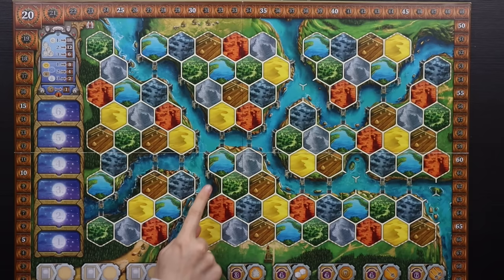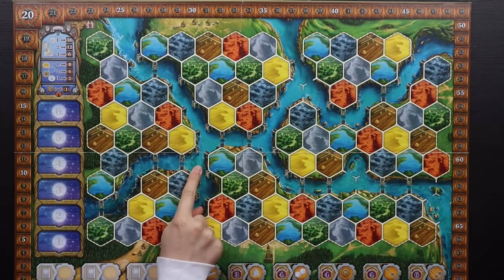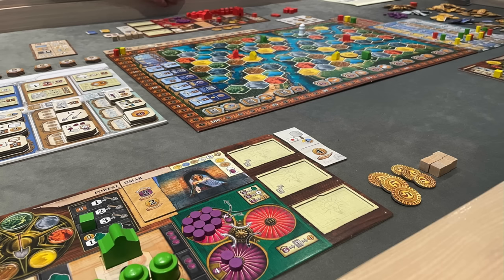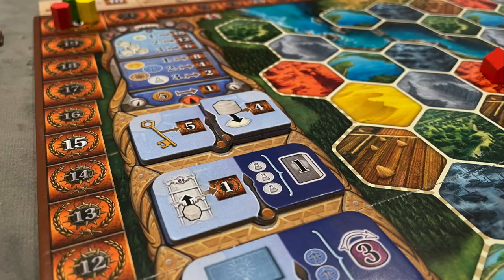The only complaint about the art is that the lakes look a little similar to the rivers. That's a huge difference gameplay-wise — you can build next to rivers but not lakes — so those two elements could be more visually distinct. When lakes are adjacent to rivers it's easy to make a mistake, though it's easy to fix.